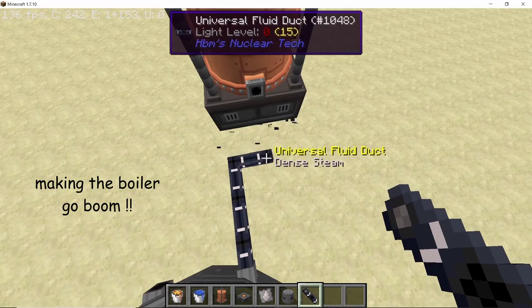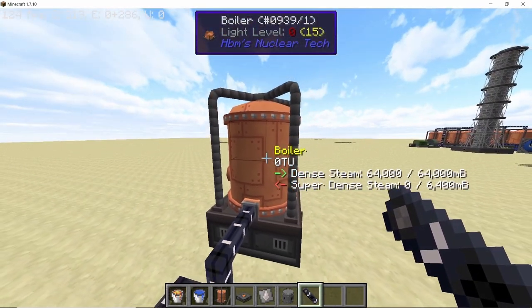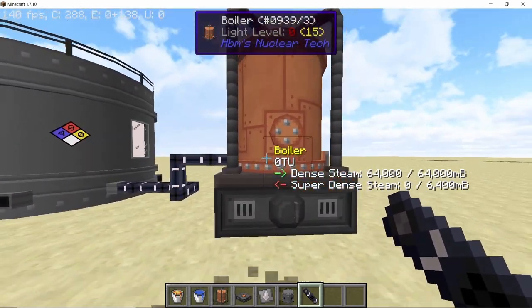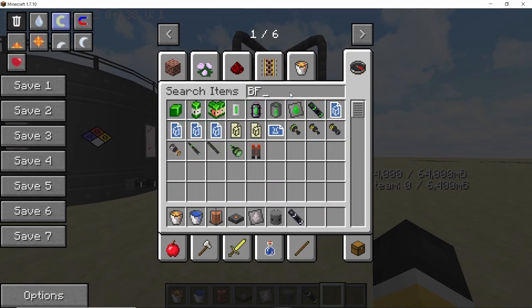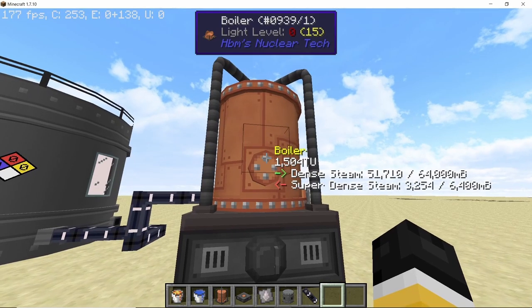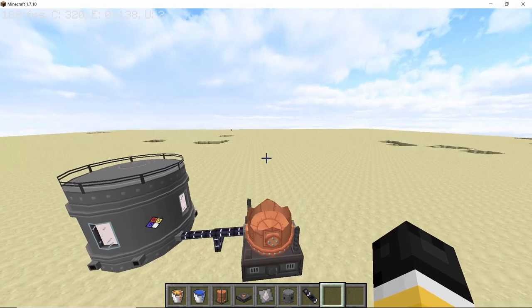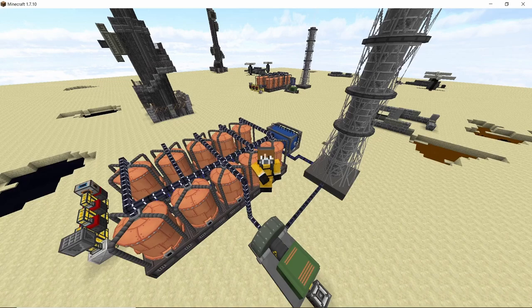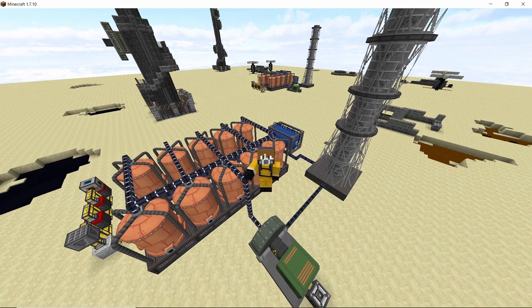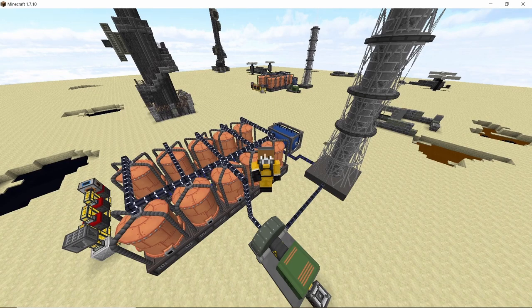The power produced is 20,000 HE per second. It's important to not let the internal buffer of the boiler fill up, because if it does the boiler will explode. As of right now this does no damage, but you are going to lose a boiler anyway, so always keep an eye on the internal buffer. And there we go — that's a boiler wasted as an example. That was all for this video; hope you liked it, smash that like button, subscribe to the channel — we are very close to 10,000 subscribers!